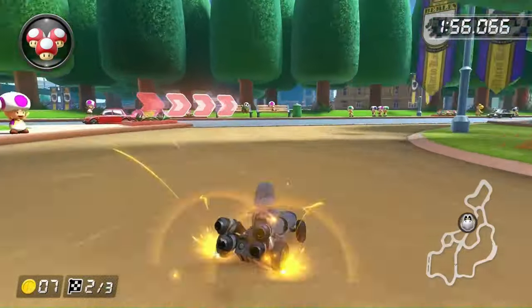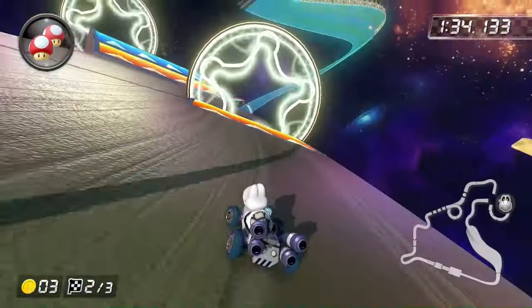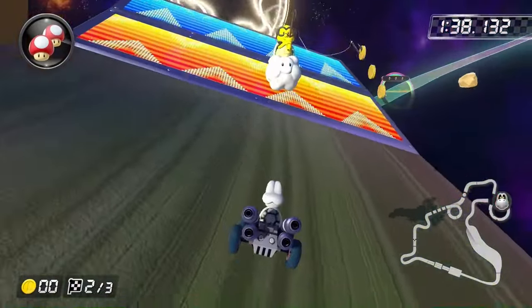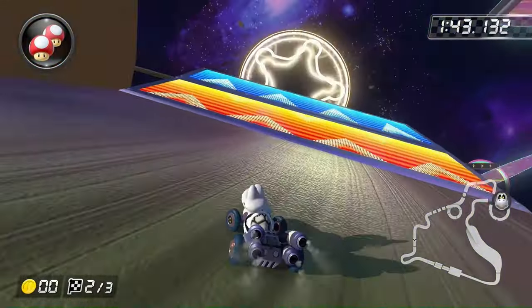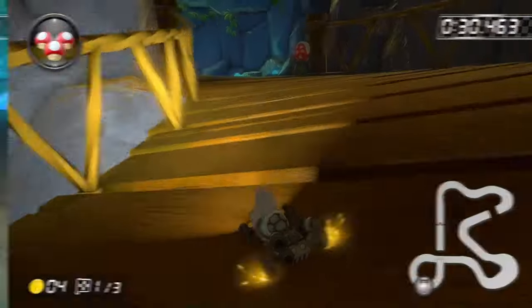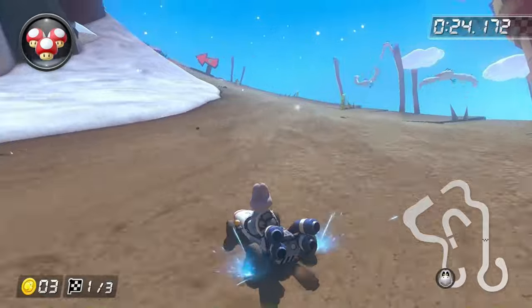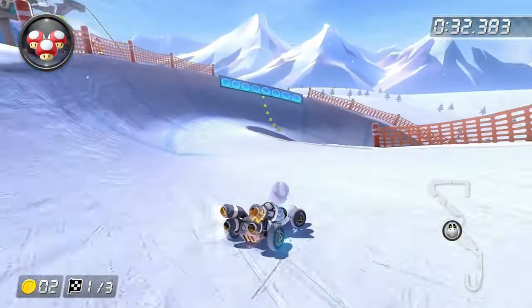For the Moon Cup, Berlin Byways, Peach Gardens, and Merry Mountain were all possible, but 3DS Rainbow Road wasn't — there's a huge boost panel right next to the glider ramp and Lakitu always puts you before it, so it definitely isn't possible. Thankfully, Amsterdam Drift, Riverside Park, and Yoshi's Island are fairly easy to tackle. The only semi-difficult one was DK Summit, but as long as you pay attention, you can avoid all the boost panels.